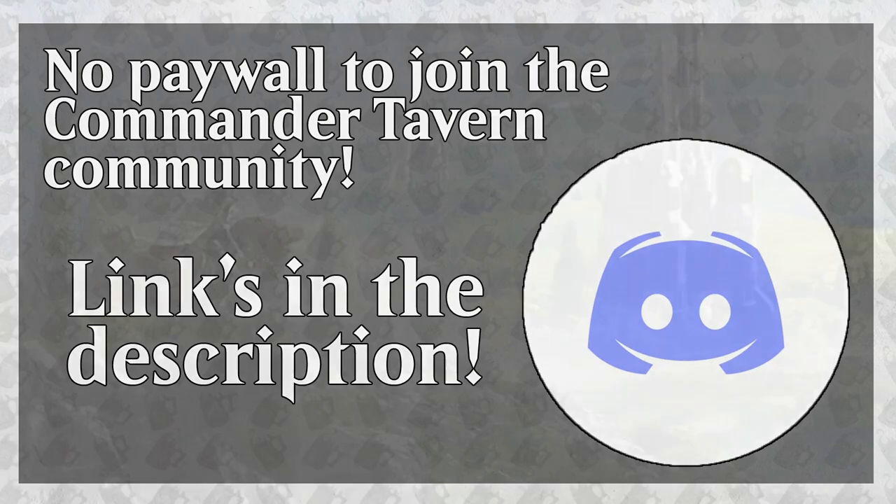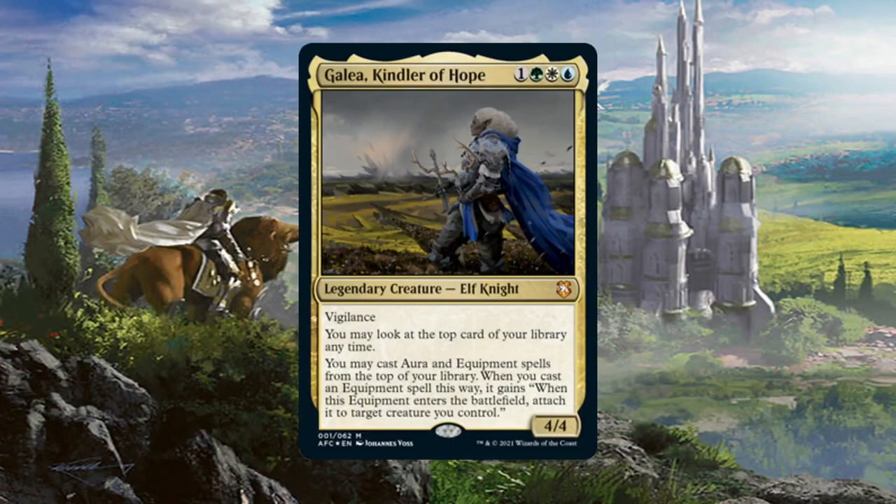Let's get back to the episode. Galea is a 4/4 Elf Knight with Vigilance for 1 generic, 1 green, 1 white, and 1 blue. She has two static abilities. One lets you look at the top card of your library at any time, even when you don't have priority. Her second static ability is tied to the first: you can cast auras and equipment from the top of your library, and if you do, you can attach that equipment to a creature you control.